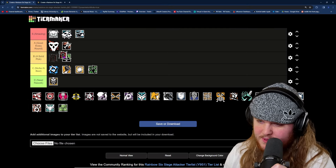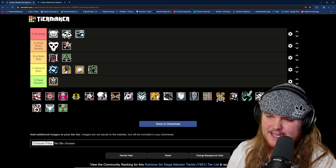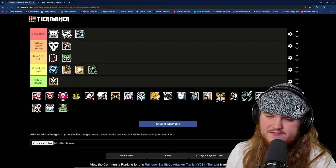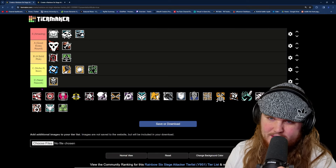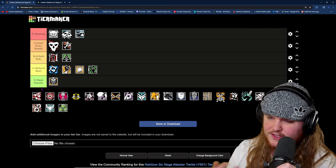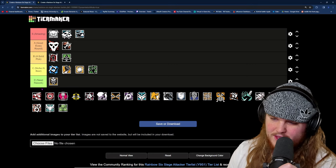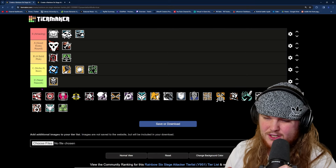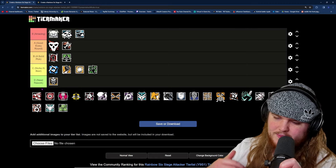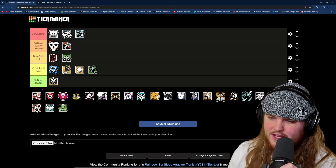Moving past Finca, we have Flores, which I'm putting in B tier, probably top of B tier. Flores is somewhat dependent on what the defenders bring — if they bring a lot of bulletproof utility, he'll be extremely useful, but if they don't, similar to Brava, he's not as useful. However, Flores is more consistently useful than Brava, and the actual utility from his gadget is most of the time stronger than what Brava gets. His loadout is a little weaker than Brava's, but I think Flores is a stronger pick than Brava in about 90% of situations, which is why he deserves B tier.